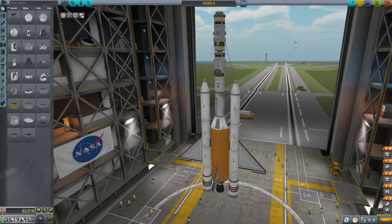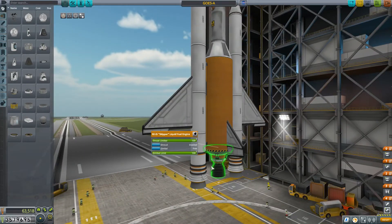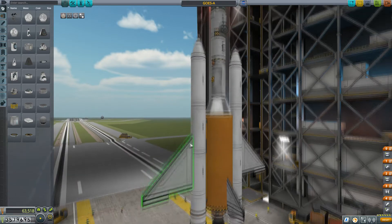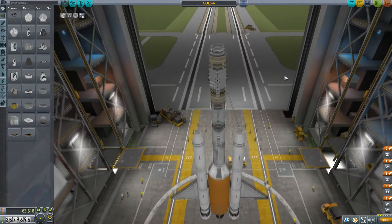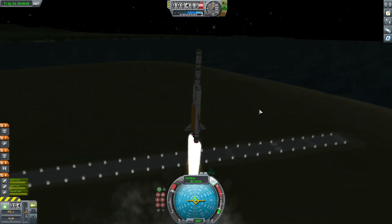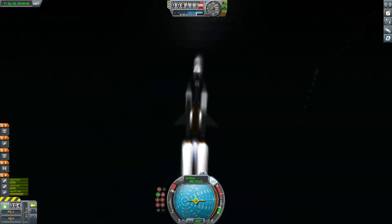I'm back. What was only moments for you was quite a lot of design effort from me, although this looks pretty similar to what I started with. I just tuned down the engine — this used to be a Mainsail, now it's a Skipper, which has about half the thrust and a little better ISP in vacuum. Still got the two Kickbacks. I put another wing on by accident and then kept it because it seemed like a good idea.